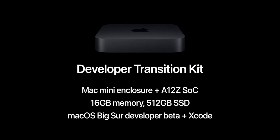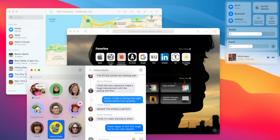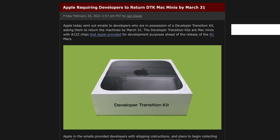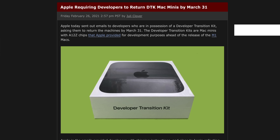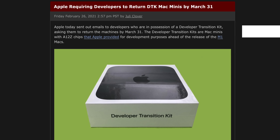Back at WWDC 2020, when Apple announced the transition to Apple Silicon, they announced the Developer Transition Kit. This was a device intended to give developers a chance to make applications compatible for Apple Silicon on a test device that would never be released to the public. Developers had to pay a refundable $500 fee and were only allowed to keep the devices for six months, after which the official M1 Apple Silicon devices launched and the DTKs were collected and destroyed.